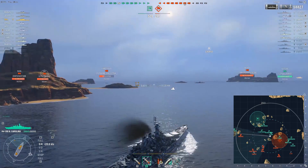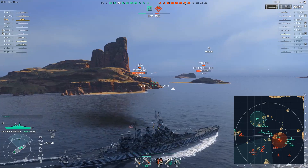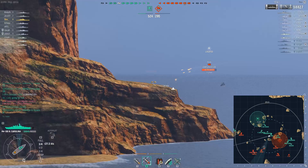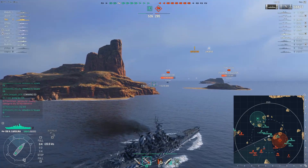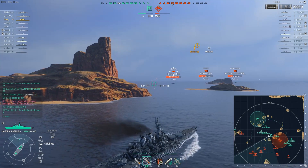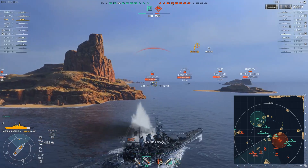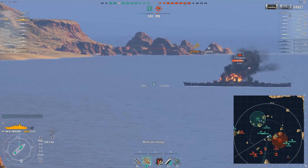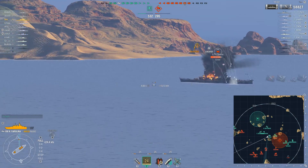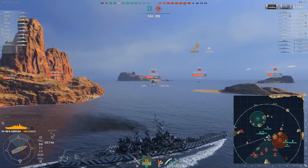Going around the corner, we're going to try to line up the enemy Zao, ignoring the Moskva who could potentially be broadside. We're going for the much more pressing concern — if the Zao gets within 8-9km range he could definitely do some nasty work to our health bar with a face full of F3 torpedoes. We should immediately engage and attempt to destroy the Zao. Very well aimed, we're predicting he's going to turn away, and that's exactly what the Zao does, but at this angle and given we're under-led, we don't achieve much — only 8k damage.